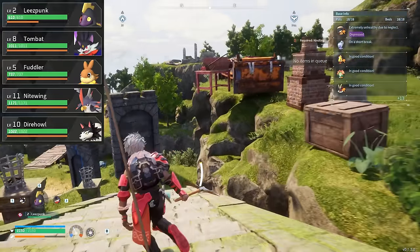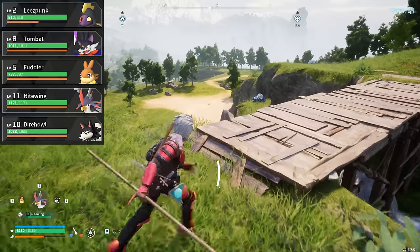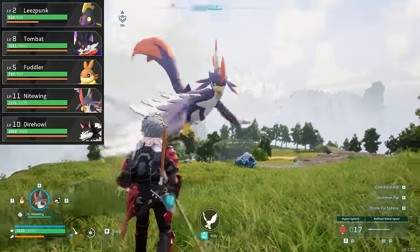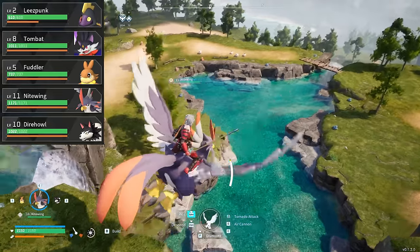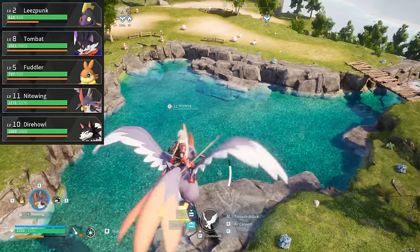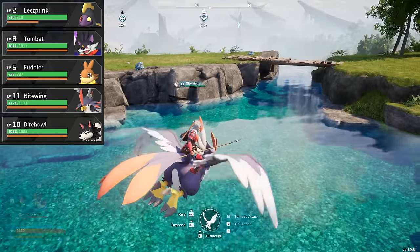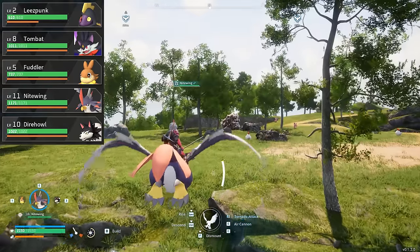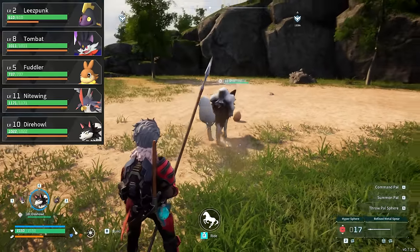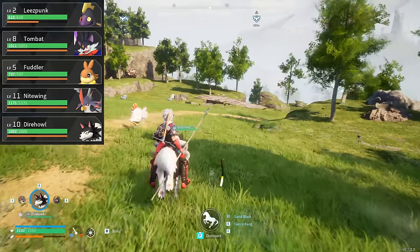The next build is an all-rounder. You're not trying to min-max damage output or worry about pal synergies — you just want a well-rounded build that gives you everything for every situation, with insane tools for exploration. For traversal, I like having Dire Howl and Nightwing. Both can be picked up early on and are plentiful on the main island. Dire Howl is extremely fast — his passive allows him to move faster than most mounts — and getting a good one from a dungeon or a boss gives you really great stats.